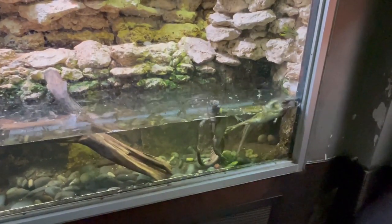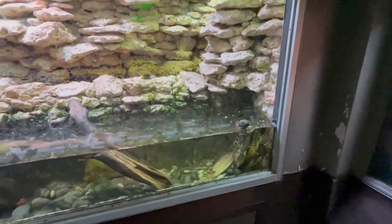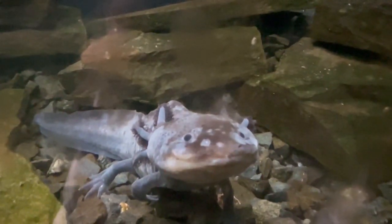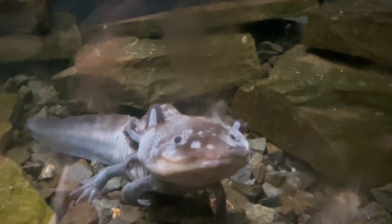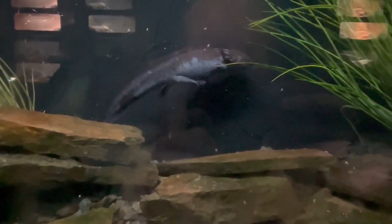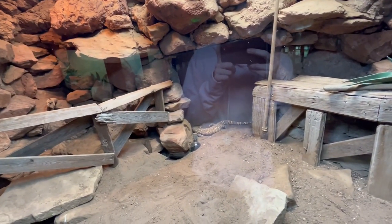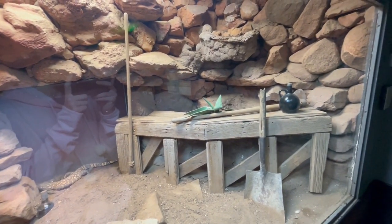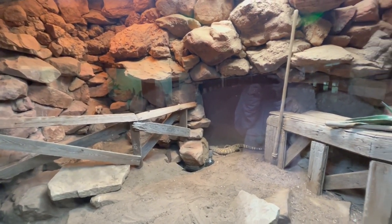A few more highlights from the herpetarium: these goofy little Asian frilled lizards. Another thing that absolutely blew me away was the axolotls — look at them, they're so cute! And here are some beaded lizards in a habitat I thought was very nicely themed. I didn't get footage of the tuatara, but I did see them. If you don't know what a tuatara is, Google it — it was super cool that they had them at the Dallas Zoo.